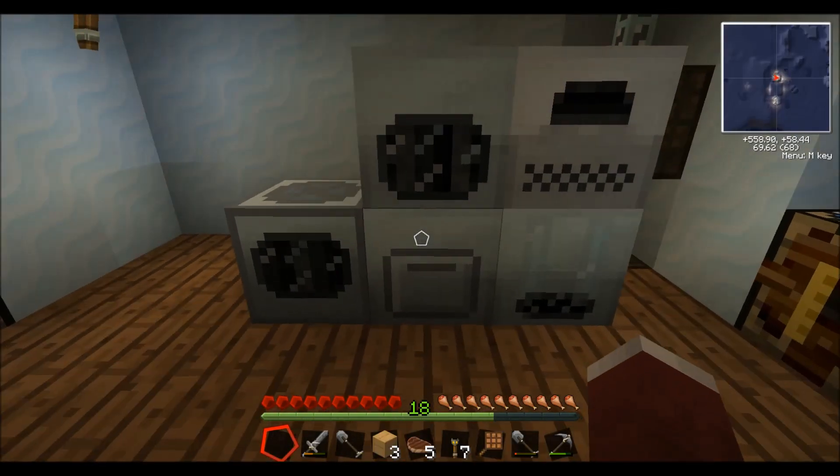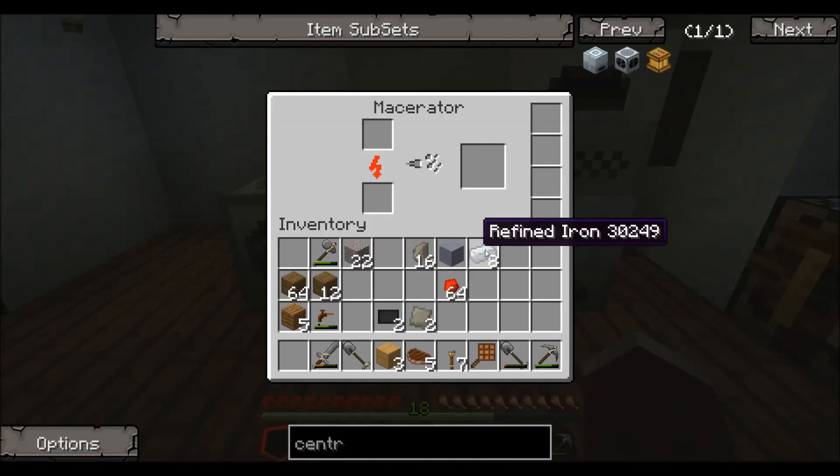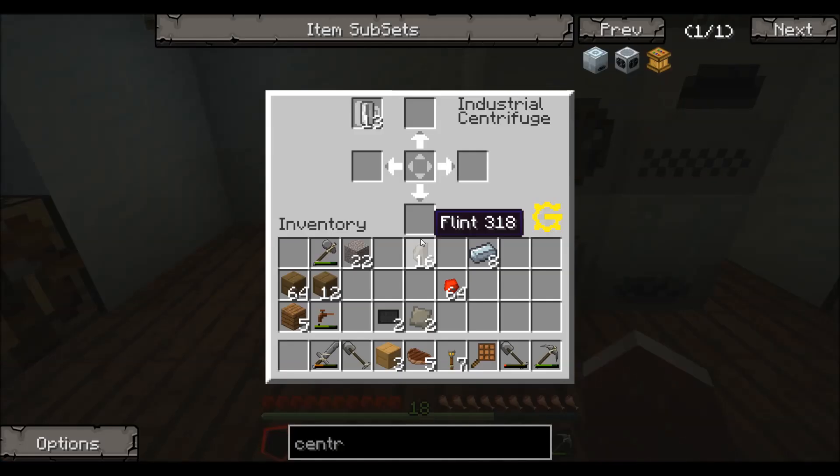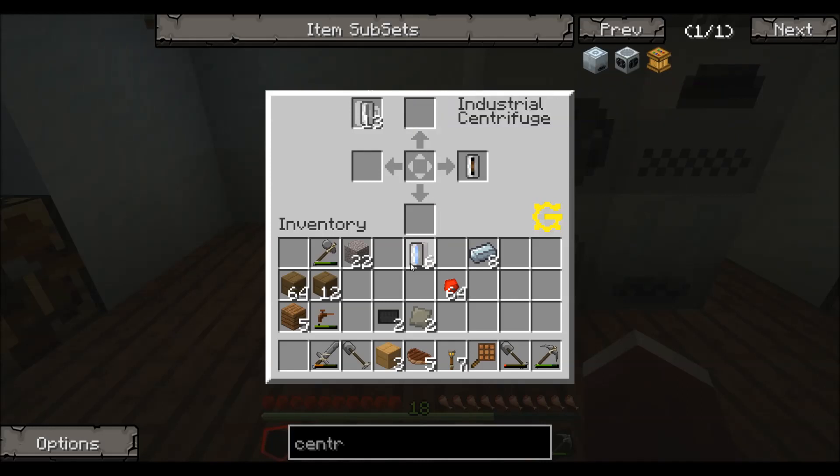Now to make that clay dust, you take some clay, make a clay block, and dump it in your macerator. That will run and turn into two clay dust. You need a total of four to run the centrifuge though. So if you only have two clay blocks to get what this output is — and it is two different things — as you can see it took two cells.